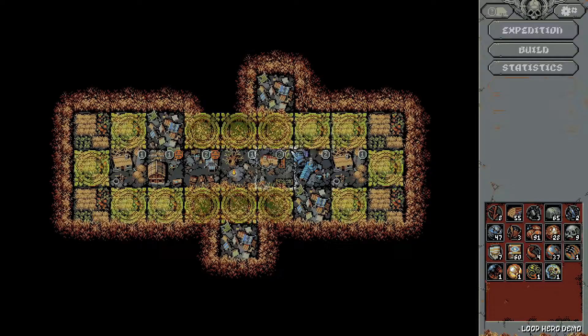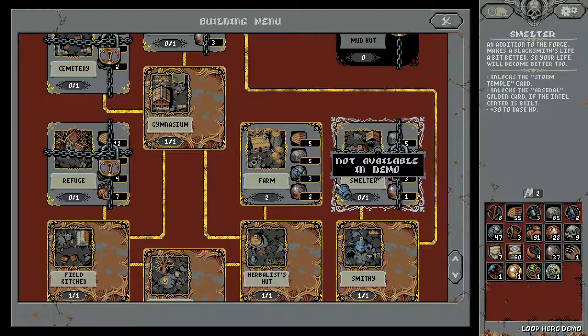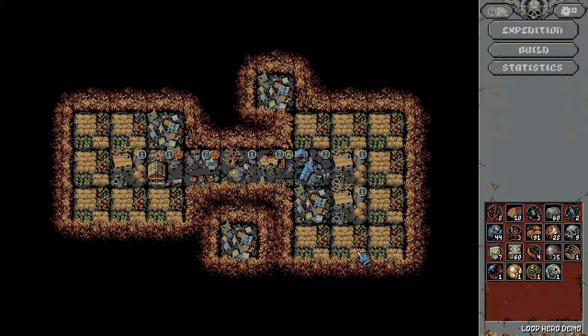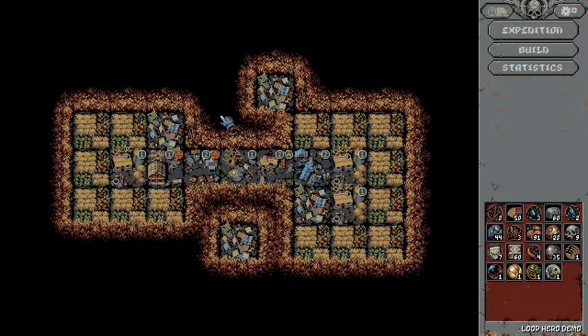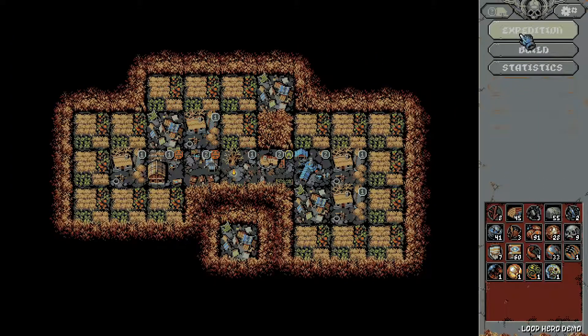Anyway, let's place another farm, just so we get a little bit more from our farms. Let's place it here - I can't place it there, let's place it here. Three pieces. Can I build even more farms? Here it will be these three, here it will be these three, maybe four. Yeah, four - let's also build the farm over there. And let's go on an expedition.